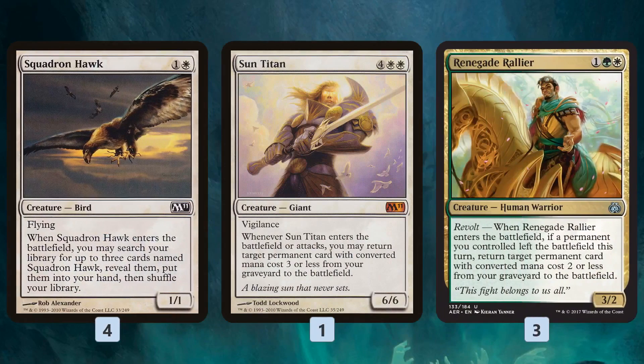Squadron Hawk is very synergistic — it gives us three white creatures in hand for Martyr of Sands, so that's nine life just from Squadron Hawks. We can also do neat tricks with Mistveil Plains, putting it back on the bottom of our deck once it dies to give us essentially infinite blockers for a super grindy late game. Sun Titan is a one-of that helps us close out the game. Renegade Rallier gives us even more ways to get things back from the graveyard — we sacrifice Martyr of Sands, cast Renegade Rallier, get back Martyr of Sands, sacrifice it again for even more life gain. It also gets back Thaben Inspector, Kami of False Hope, and all those other cheap things.